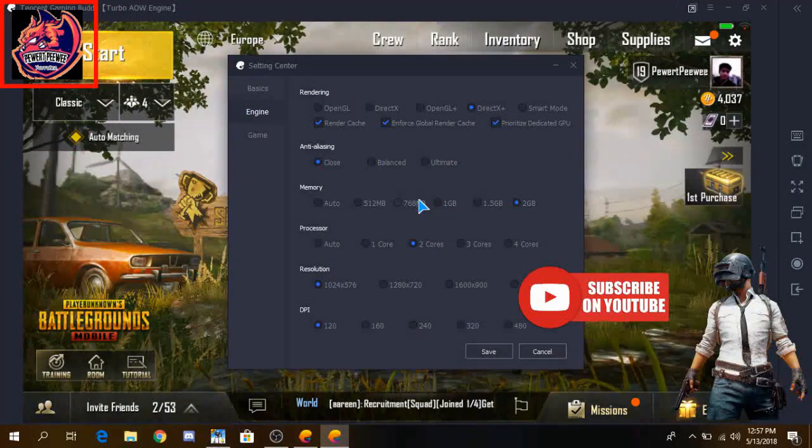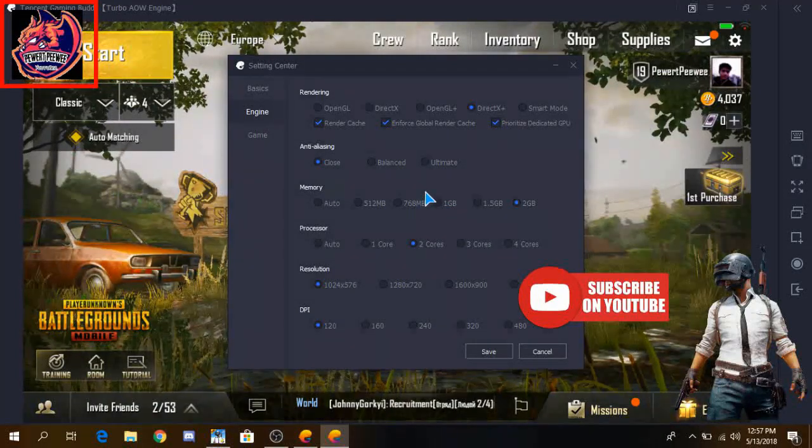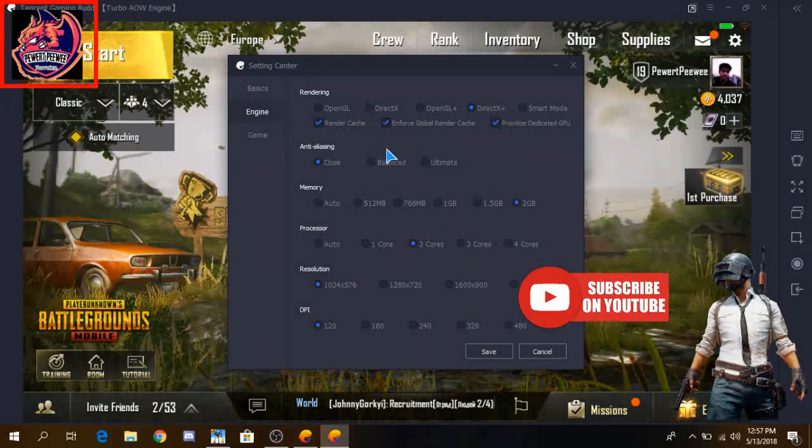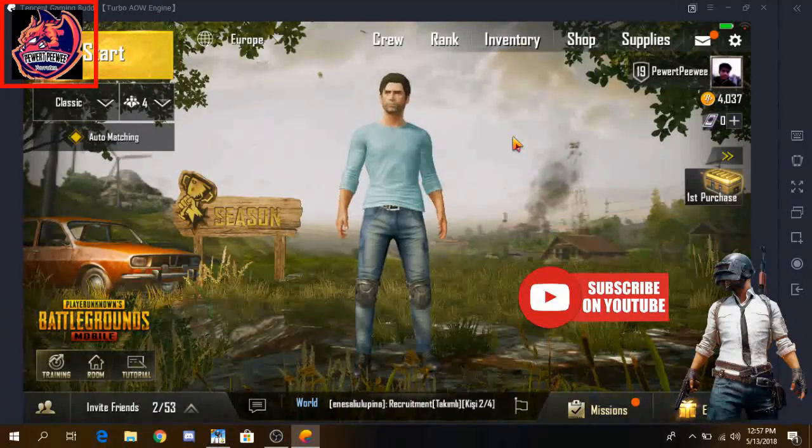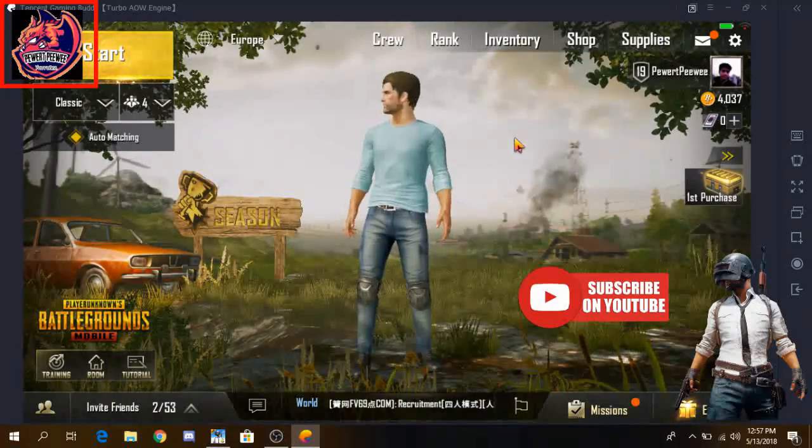If you're having a low GPU — like a very low or somehow medium — I suggest you to go to DirectX instead. Now save it. You have to restart the emulator if you want those changes to be applied.